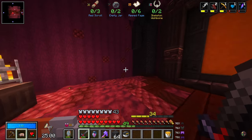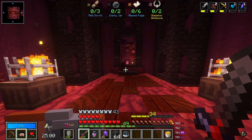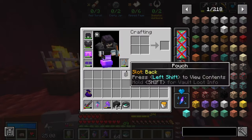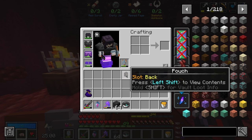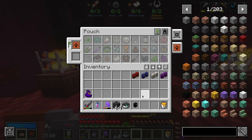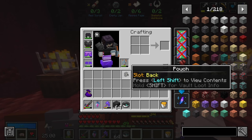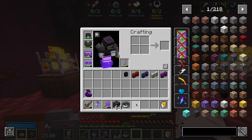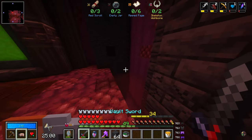Oh, it is a scavenger vault! We need ripped pages, empty jars, red scrolls, skeleton wishbone. In theory, if I've understood the pouch system correctly, this should now be picking up correctly. I can have the scavenger pouch in my hotbar, which I'll probably want anyway. Let's just try having it here first to see if that works, then put it down below to see if it prioritizes the hotbar.